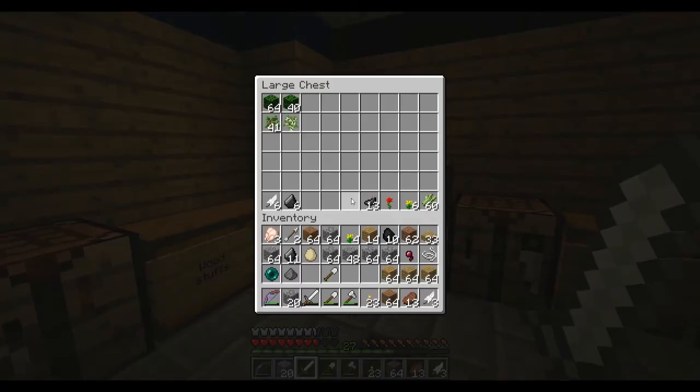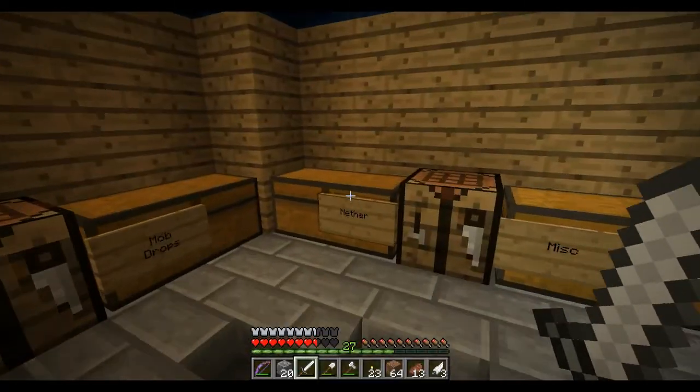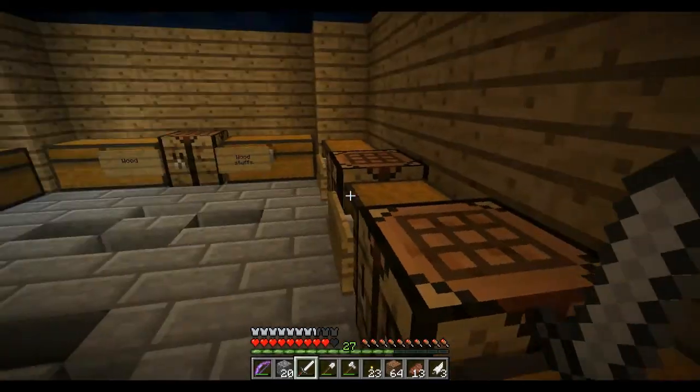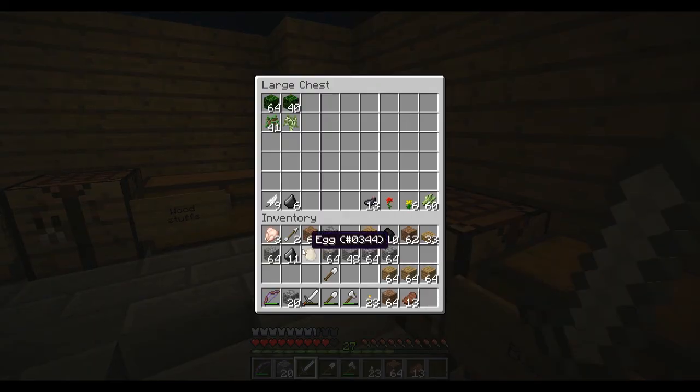If you don't realise why I'm so happy about that — it's because we need like a full stack of ender eyes, which we need enderpearls for, to be able to go and find the End portal. I'm hoping it's somewhere nearby. We already have three enderpearls — nice. I also hit the motherlode of gravel — almost two stacks.